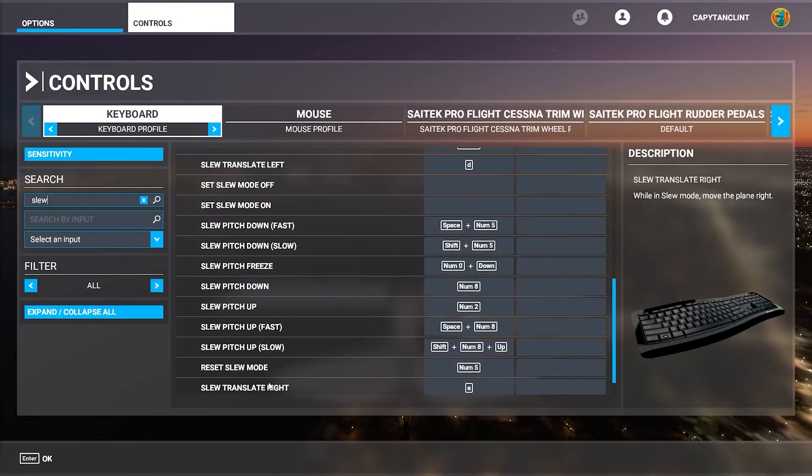There is one last thing I'd like to say, and that is in the controls panel some of the verbiage is pretty misleading. I think they switched it up on accident, because it really doesn't make sense. For instance, slew translate right — you would think I'd set it as D, but I have to set it as A because it's inverted. When I hit D, we actually move to the left, and when I hit A, we actually move to the right. So you may have to set the buttons and go test it out. A lot of them are inverted, so you'll have to swap the two buttons to make sure they do what you want. I will put the buttons I have selected in the comments below, so you can just copy and paste those if you'd like.